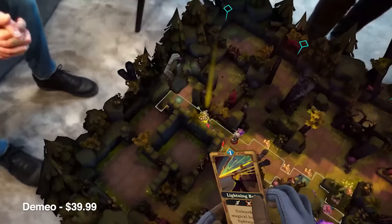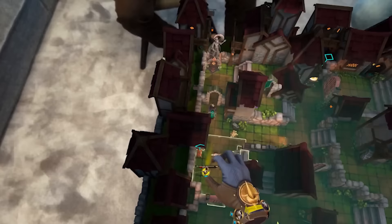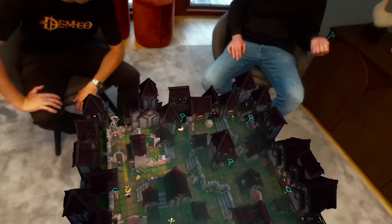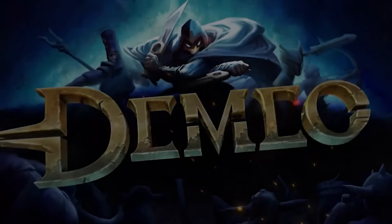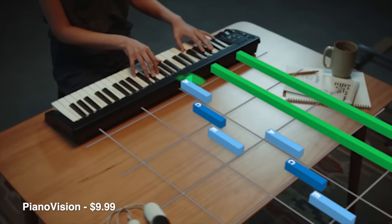Demeo is $39.99 — it went up in price recently because of how much content it has. It's a great tabletop game that can be played entirely in mixed reality. You place the tabletop in your room, and it's really cool to play in person with others who have headsets. It's like playing an interactive 3D board game right in your room.